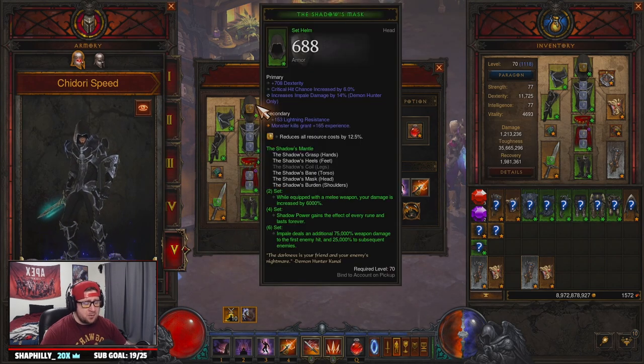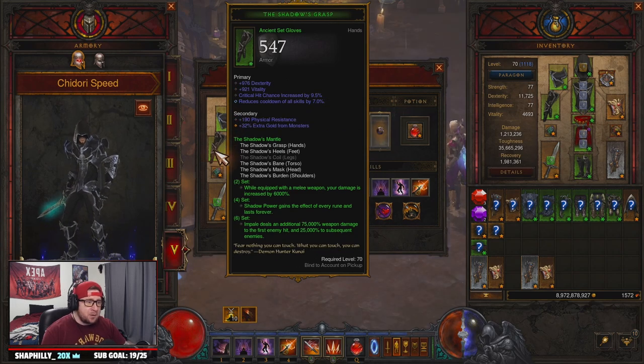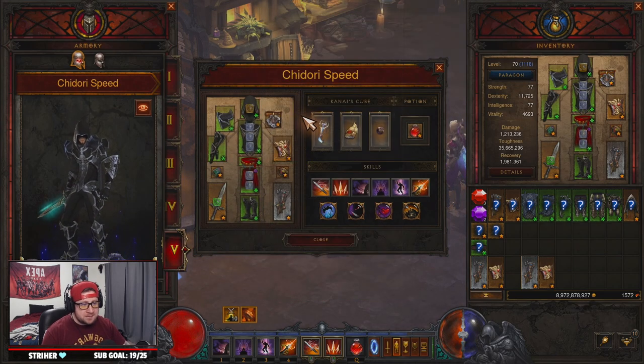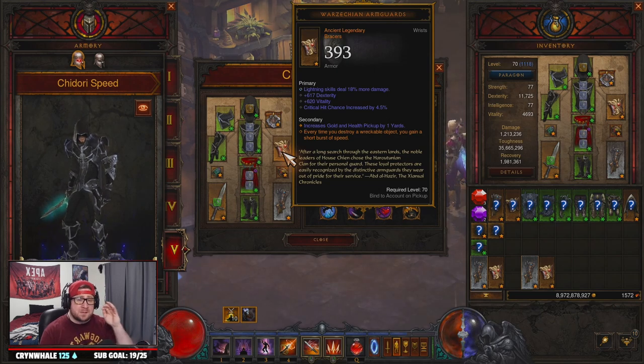That's the gear — let's get into the stat priorities. In the helm you want Crit Chance, Dex, and Impale damage. Shoulders: Dex, Area Damage, Cooldown, Resource Cost Reduction. Gloves: Dex, Crit Chance, Crit Damage, Cooldown — we wish our Vitality was Crit Damage. Into the chest you want Dex, Vitality, All Resist. Our necklace you want Crit Chance, Crit Damage, Area Damage — I have Dexterity in its place.